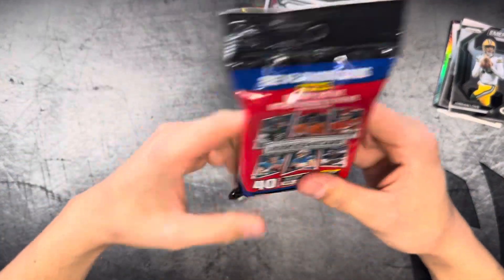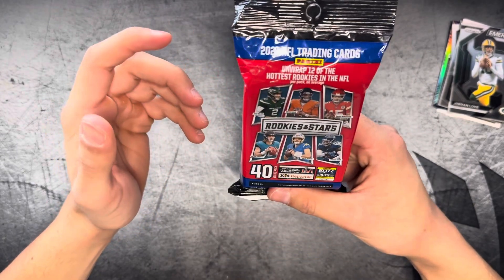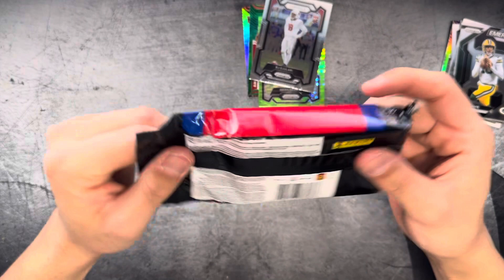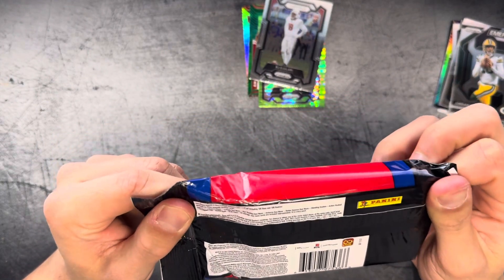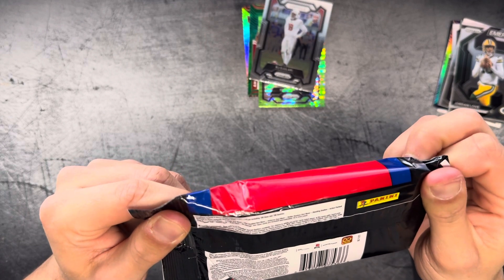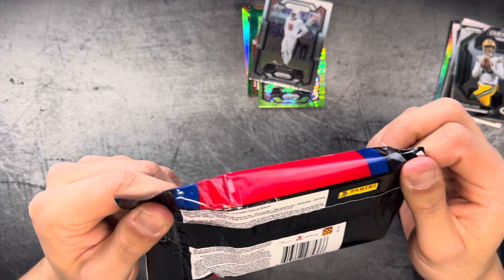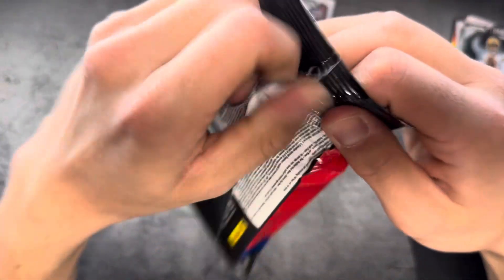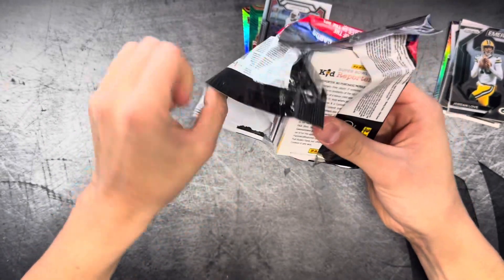We're going to finish it off with a bang — this is 2021 Rookies and Stars. You've got Trevor Lawrence in here, possibly a Trevor Lawrence rookie card. You can pull a bunch of different parallels. And this is also Justin Fields' rookie season. So let's see what we got.